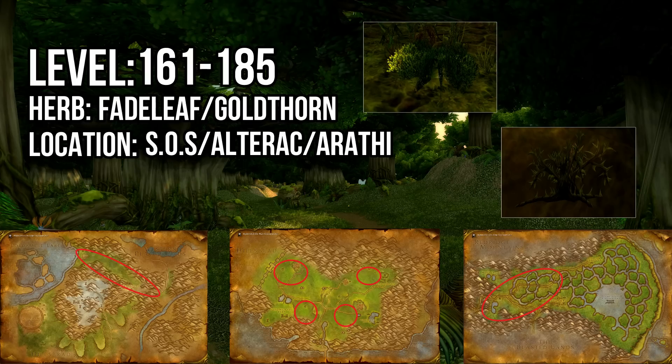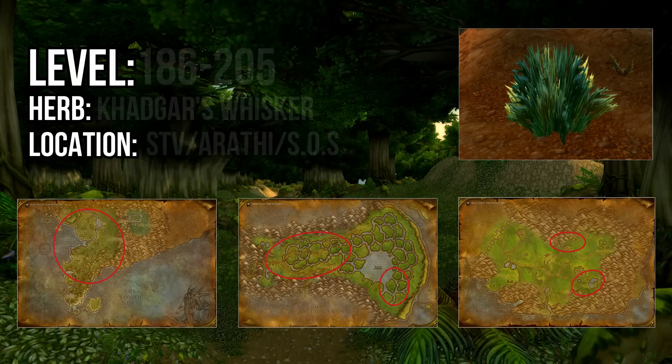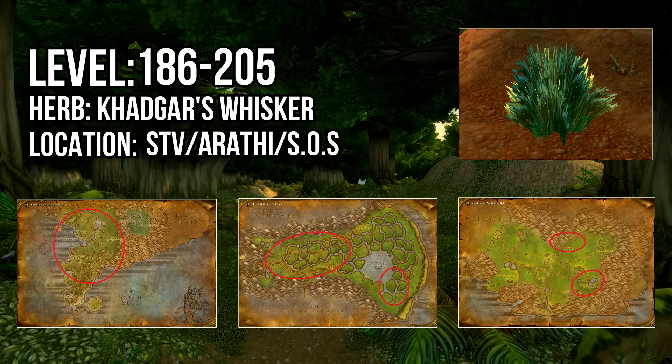From 186 to 205 you'll be farming Khadgar's Whisker. Like Kingsblood, there are tons of Khadgar's Whisker spawns in Stranglethorn Vale, but you can also find a bunch in the eastern half of Arathi and the western half of Swamp of Sorrows.